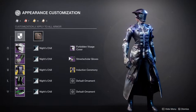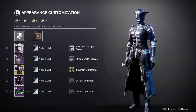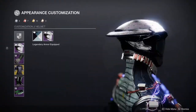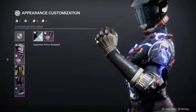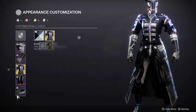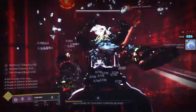This is the example armor set for the Warlocks — definitely really cool. I don't know why I thought about using this chest piece, but I'm glad I did because it looks really cool. For the helmet, we're using the Forbidden Visage helmet from Season of the Hunt, available in the Eververse. We are using the Street Scholar Gloves from the 30th Anniversary. For the chest piece, we are using the Storm Dancer's Brace with the Induction Ceremony ornament. For the boots and the bond, we are using the Eidolon Pursuant armor set.